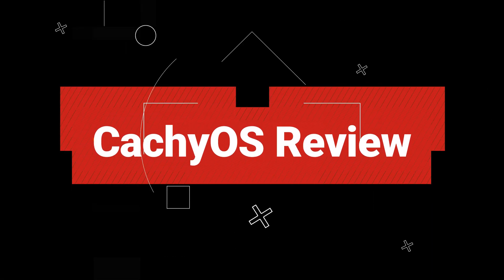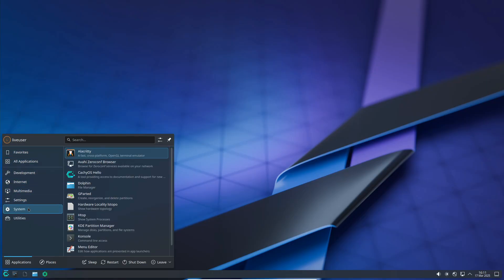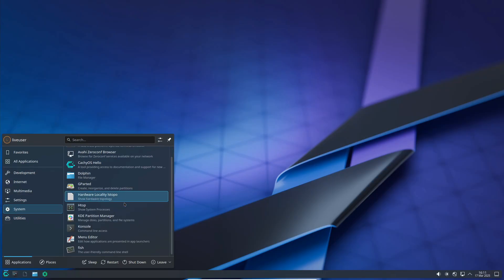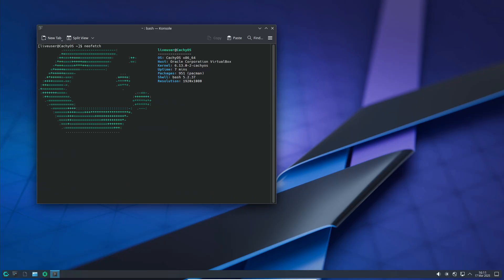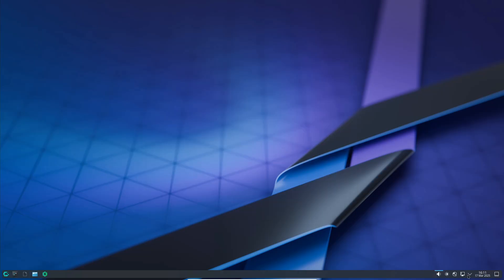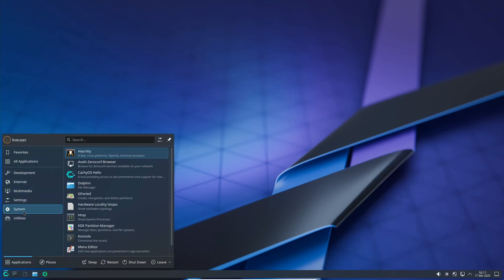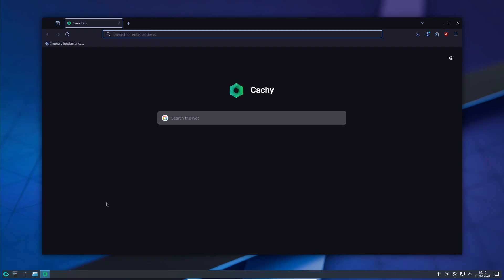Hey everyone, welcome back to the channel. Today I want to share my experience with a Linux distro that might just change the game for me. I tried CatchyOS and it might be my new main distro. I first came across CatchyOS when I saw it climbing up the charts on DistroWatch — it's an arch-based distro with optimized performance settings especially for gaming, which really caught my attention. At first glance it might look similar to other arch-based systems like Endeavor OS or even gaming-focused ones like Garuda Linux. But what really sets CatchyOS apart? Let's break it down.